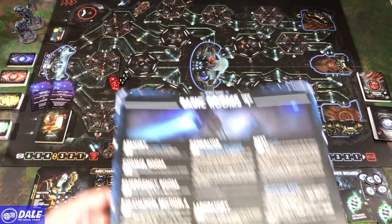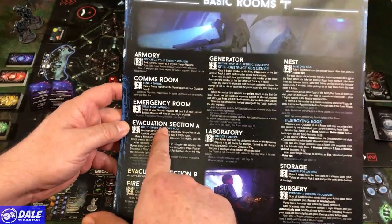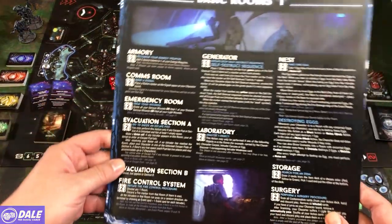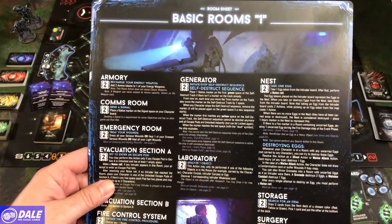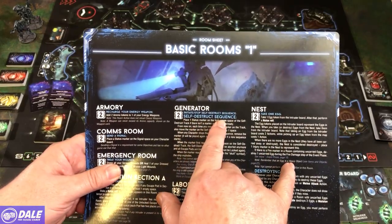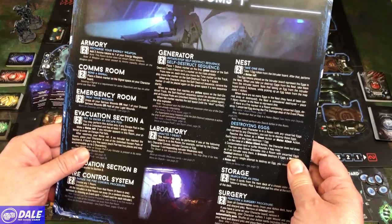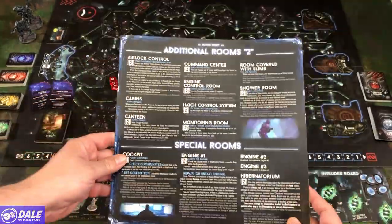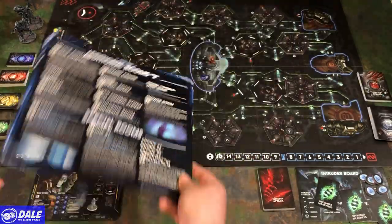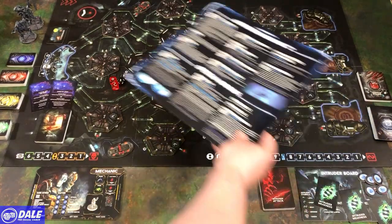There's a help sheet going over all the rooms. All room ones are on the table: armory, comms room, emergency room, evacuation sections A and B — that'll be my plan since we want to blow the ship up — laboratory to analyze objects, generator for starting a self-destruct sequence. We need to find a way to get in and start that self-destruct. There's also nest storage, surgery, special rooms, engines to check, the hibernatorium where we sleep, cockpit for checking coordinates, and additional room twos.